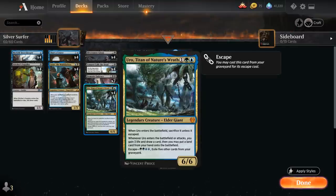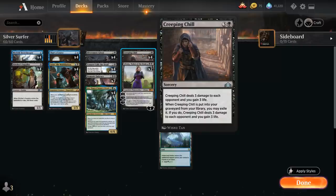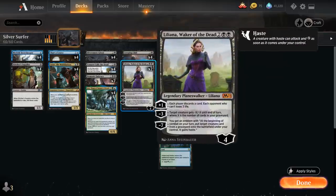We've got our full playset of Uro, which is definitely the centerpiece of the deck. We also have 4 copies of Creeping Chill and 2 copies of Liliana, Waker of the Dead, giving us access to removal. With the minus-3, target creature gets -X/-X until end of turn, where X is the number of cards in our graveyard — usually enough to kill any creature. The plus-1 makes each player discard a card and opponents who can't lose 3 life, which can be beneficial for us.